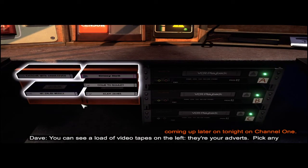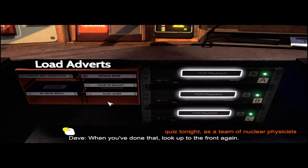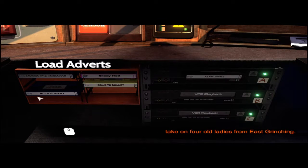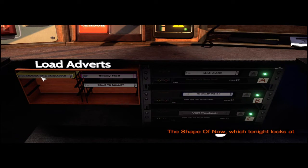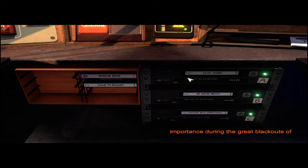Look down under the desk — you can see a load of videotapes on the left, they're your adverts. Pick any three and load them into the machines on the right. Alan James going to the A, My Salad Weekly going to the middle, Exercise with Hans — popular sportsman. Alright, good.